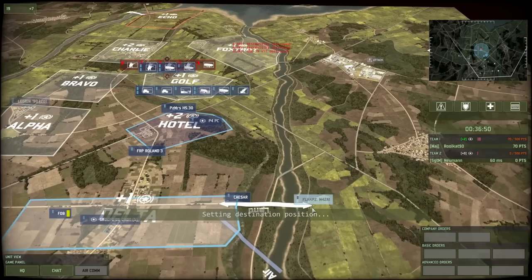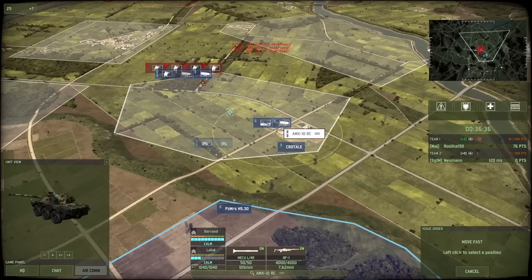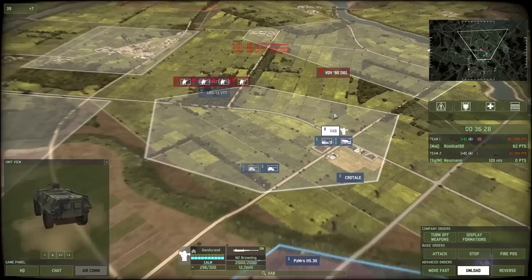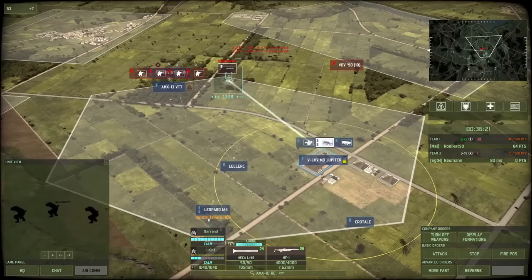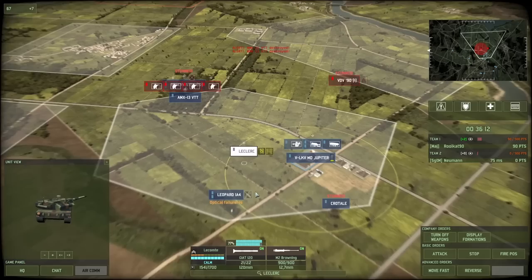Now let's set some flank defense, especially considering that this guy has Gornostrelki on the far right. I should also be concerned that he might be landing something behind my lines, so a couple of units behind on the left should take care of that. I'm going to send the AMX-10RCs back — I was initially thinking of repairing them on scene. One of them is half dead, the other half not. I'm going to take out the VDV; they're important targets. Gornostrelki, much less so — they're far less interesting.